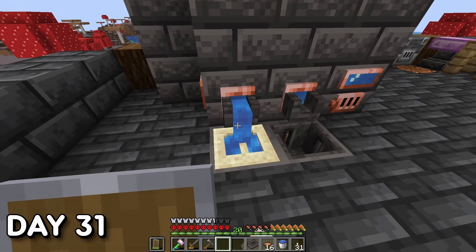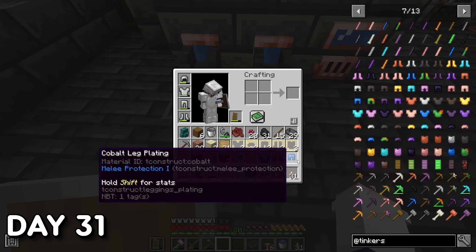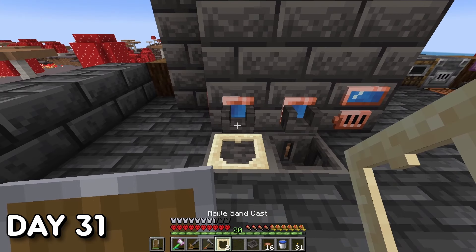Day 31. I continued casting my plate armor pieces. To make the armor sets: first you make the armor parts — helm, chest, legs, and boots — from either temporary or permanent casts. Then you cast something called a mail, which is essentially what chainmail is made of. You then combine your armor pieces with the mail at the Tinker's Anvil, and you have yourself some plate armor.